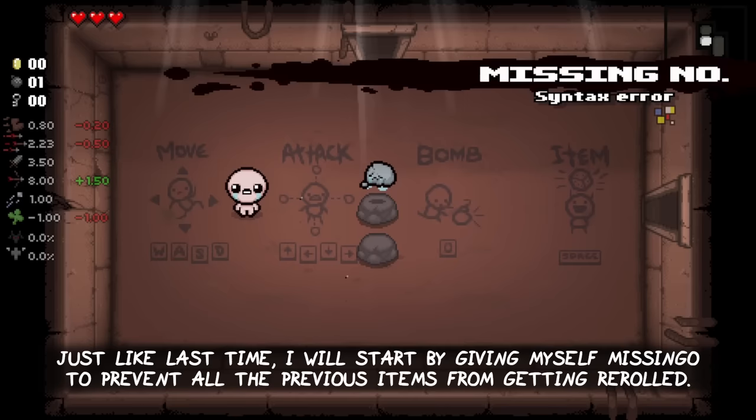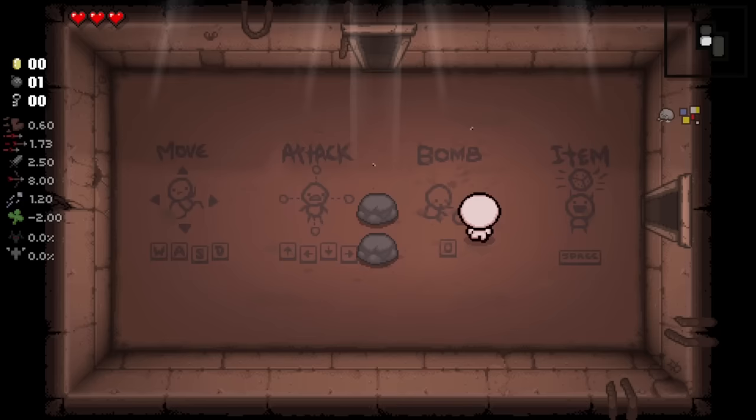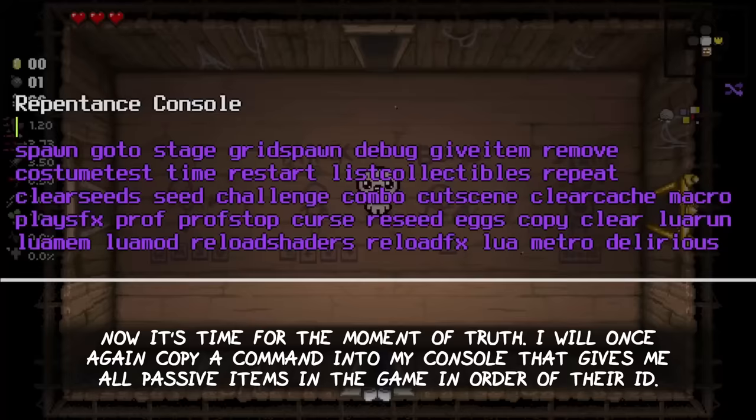Just like last time, I will start by giving myself Missing No. to prevent all the previous items from getting re-rolled. And of course I will also get Rock Bottom first, or you guys would spam the hell out of me in the comments anyway. Now it's time for the moment of truth — I will once again copy a command into the console that gives me all passive items in the game in order of their ID.